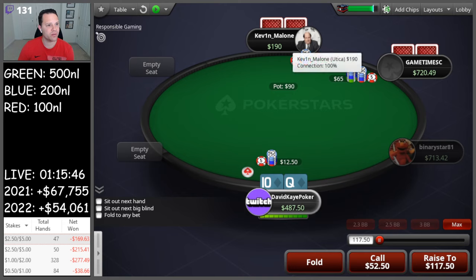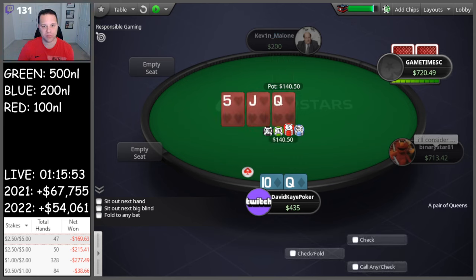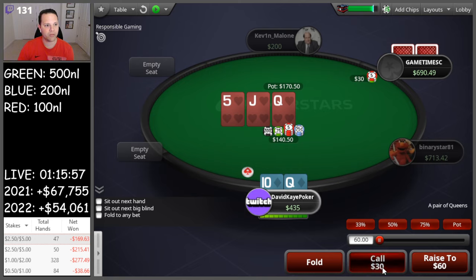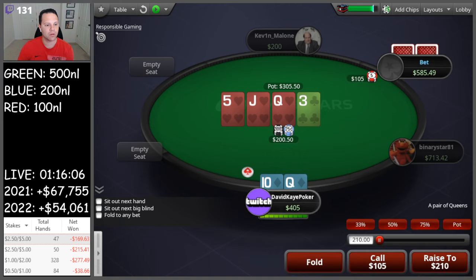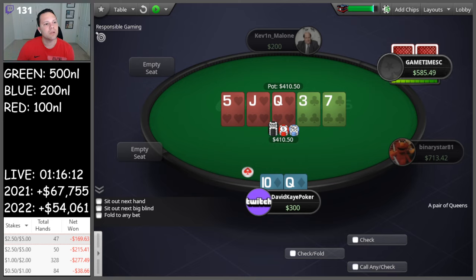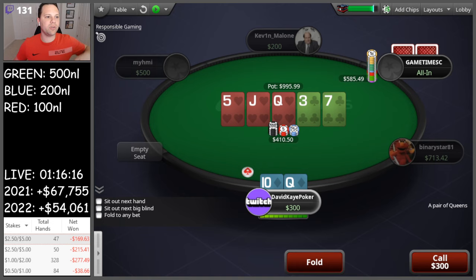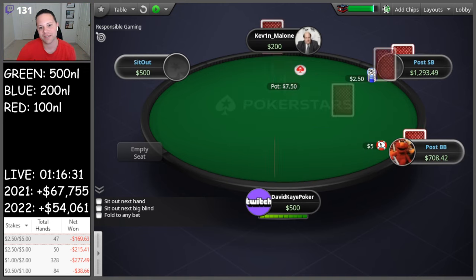Hey YouTube, welcome back to the channel. Today we're dropping into some 500NL cash games, buying in for 500 dollars. Open queen-ten suited, flats, three-bet, we're gonna call here in position. We flop top pair on an all-heart board. We call 30, three on the turn, call 105, one more on the seven river. Obviously just a bluff catcher here - if he jams I have to hope he's jamming the ace or king of hearts. I think we call this one down. Feels like we lose. He flopped the nuts - brutal. We called down top pair, no good.